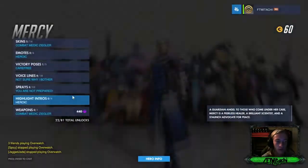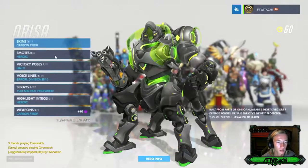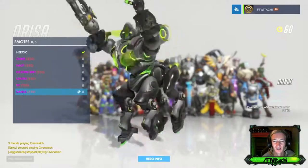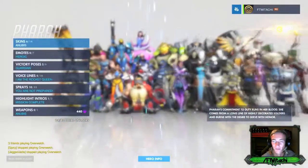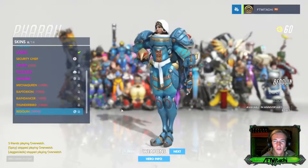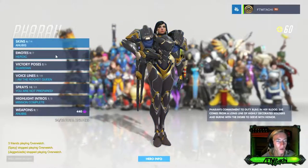There are new sprays and voice lines but no victory poses or highlight intros. Then there's a new skin - Pharah's new legendary skin. I mean, I don't like it for a legendary, but it fits her so well - with Ana being her mom, that is absolutely beast. What's her dance?